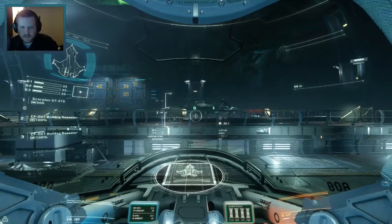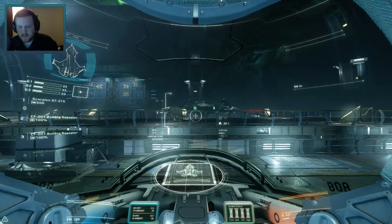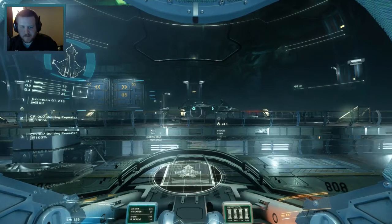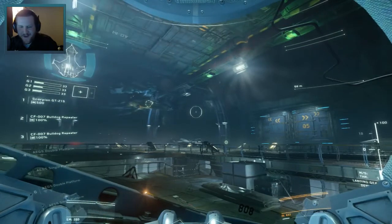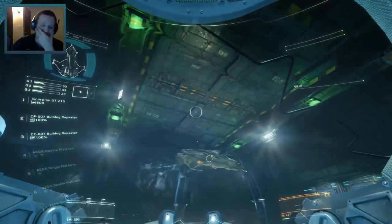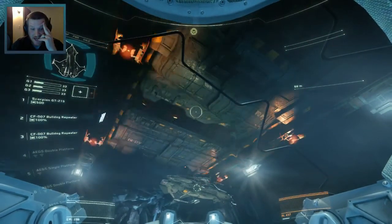Systems check, engines check, tower permission for launch. Systems check! First I want to lift vertically until I'm just clear of the landing path, then straight forward onto the taxiway. Oh my god, this is so freaking sick! He's gonna go through the roof! Once you're aligned, the tower will open the doors.